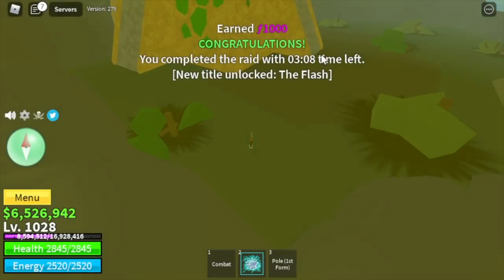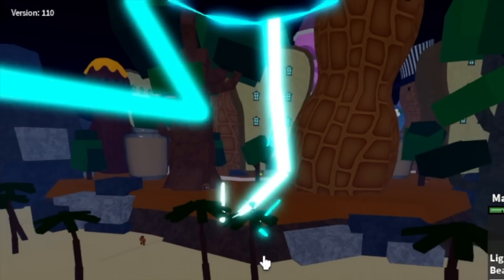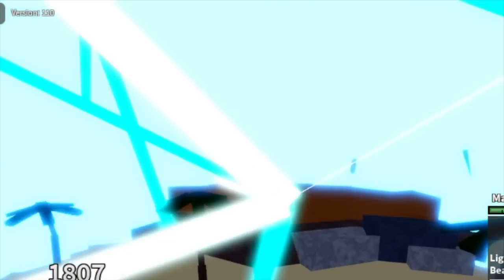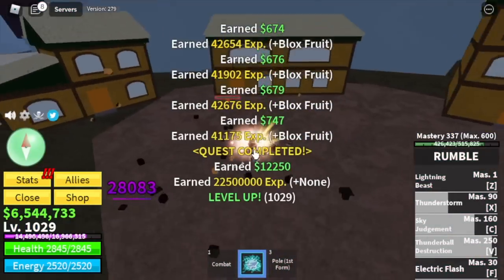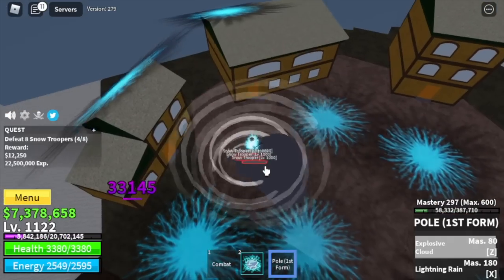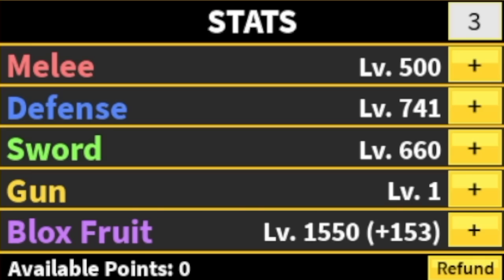Now it's time to awaken our V skill, which will cost us 5,000. It really looks cool. For our next island, the Snow Mountains — our only target here is the Snow Troopers because Elemental is in effect at 1,028. We're going to grind here fast until you reach level 1,150. Stats: Melee 500, Defense 741, Sword 660, Black Fruits 1,550.